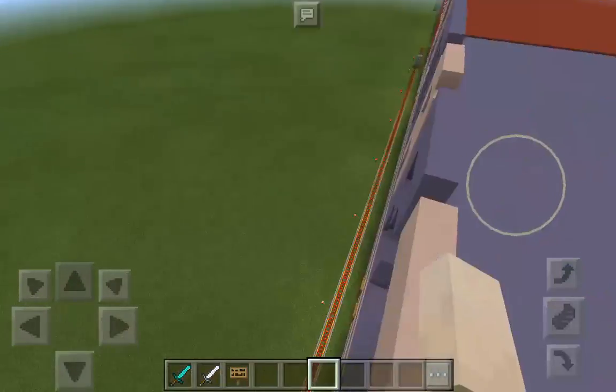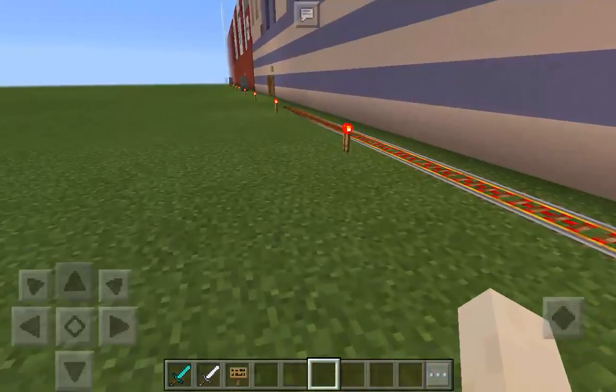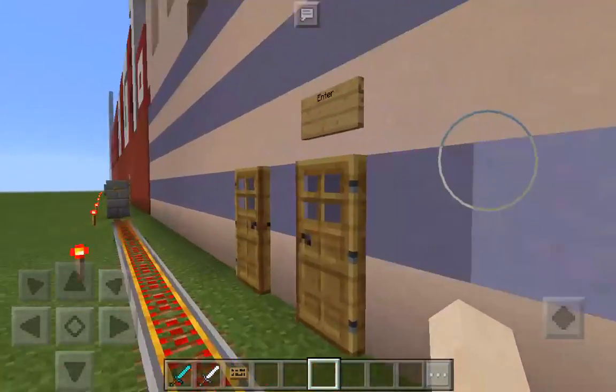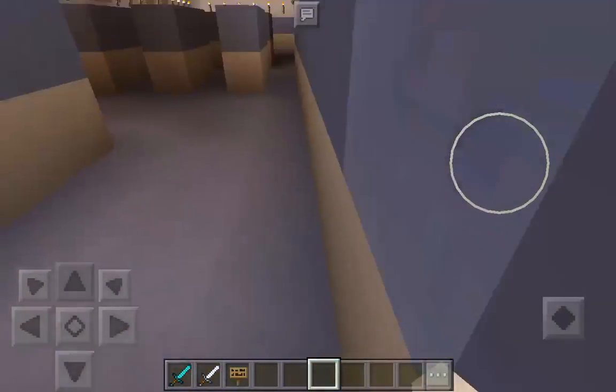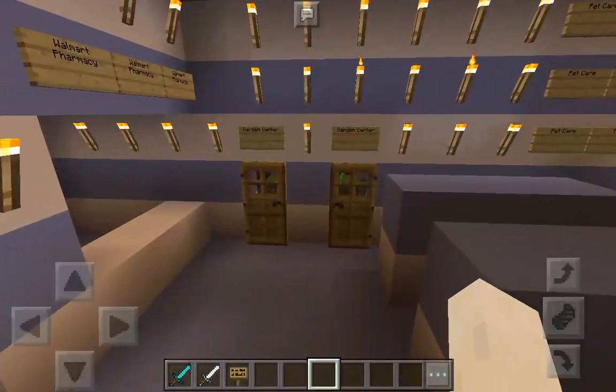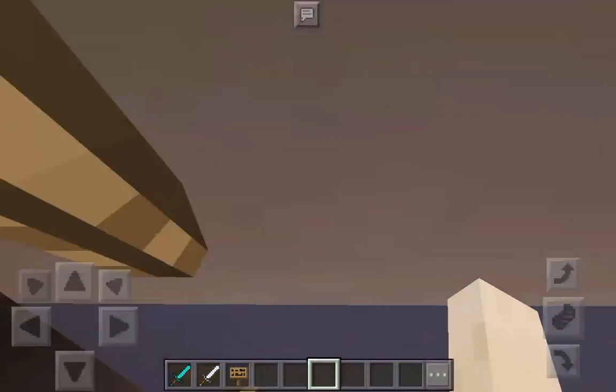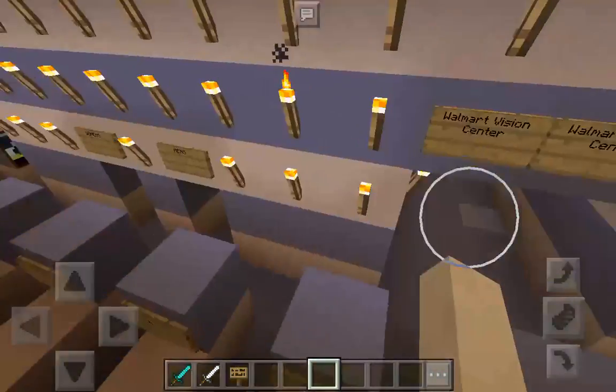Let me show you the Walmart store now. First let's go to this center. This is the Walmart. You can see tires, pharmacy, and haircare here. It's going at the back restroom later.